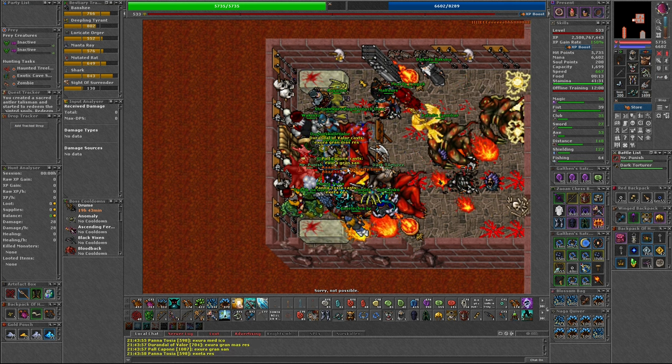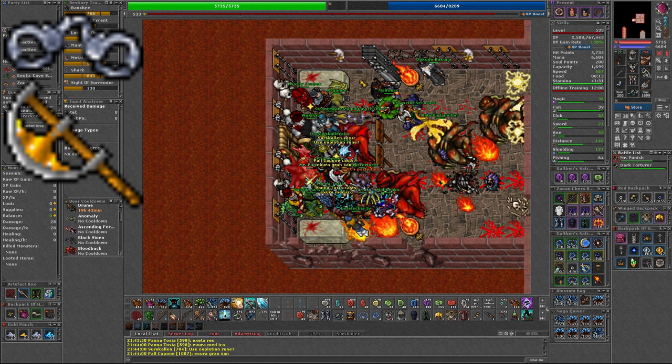This boss does have some special loot, dropping Mr Punish's Handcuffs, Ravager's Axe, and Impaler.